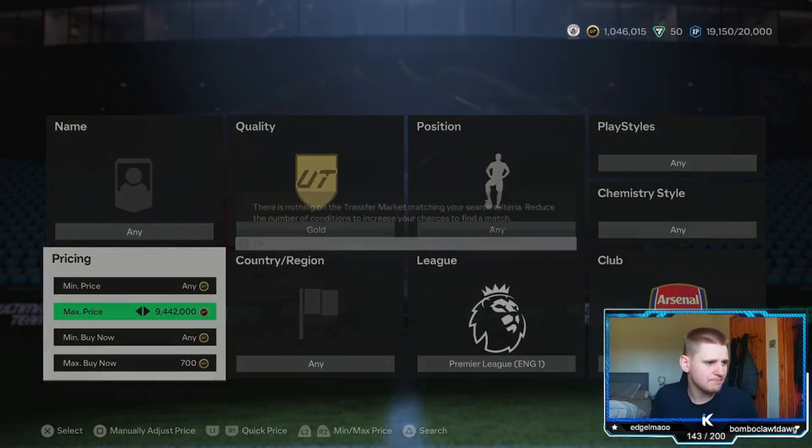We just picked up a 7.4K card — so that's 200 coins profit after tax. Let's list it for 8K. Obviously you want to make a little bit more. There are two players in this filter: you've got Liao, who's the cheaper one, and if you go a little bit higher you should also have Cristiano Ronaldo at around 8.5K to 8.6K. It's up to you what you sell him at.